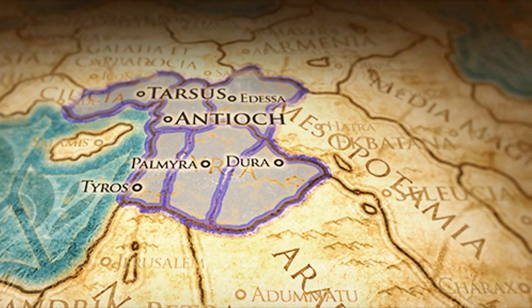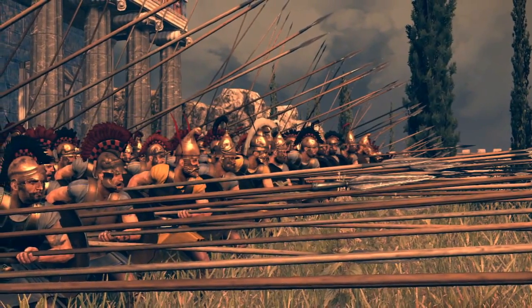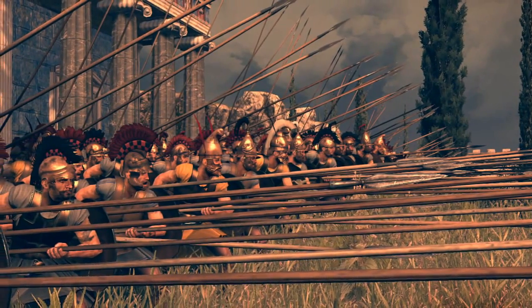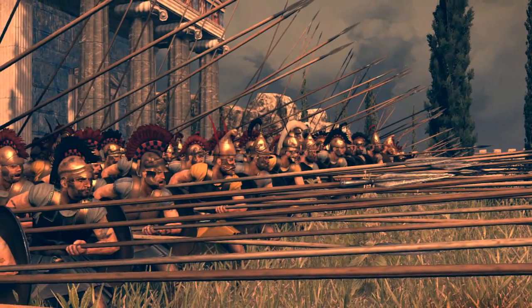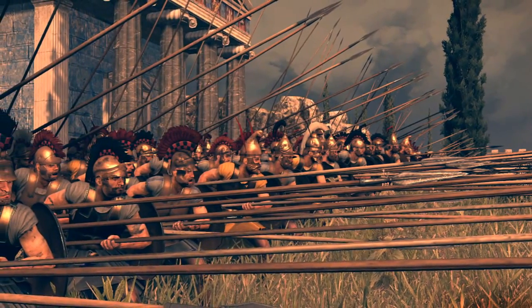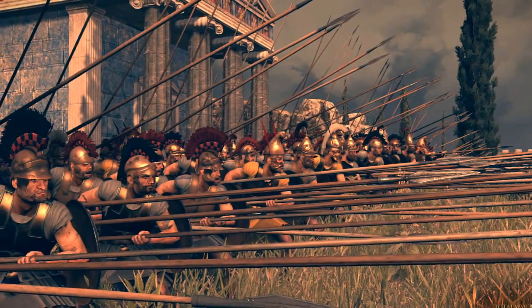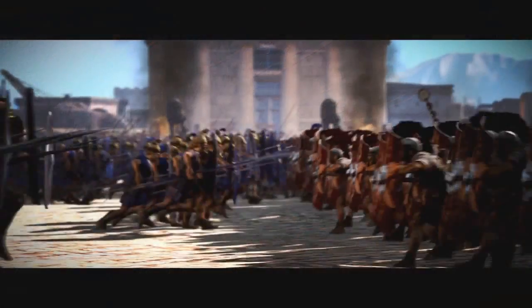Their core units look like they're going to be heavy cavalry, ranging from expert cavalry including cataphracts, horse skirmishers, and war elephants. Because they own some Greek colonies, they will also have access to pike units and possibly hoplite units that are fairly strong to help support their army.